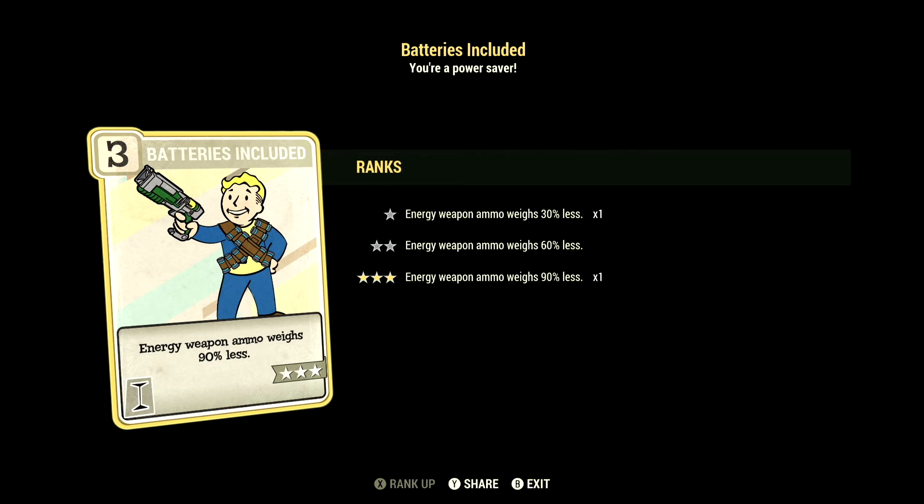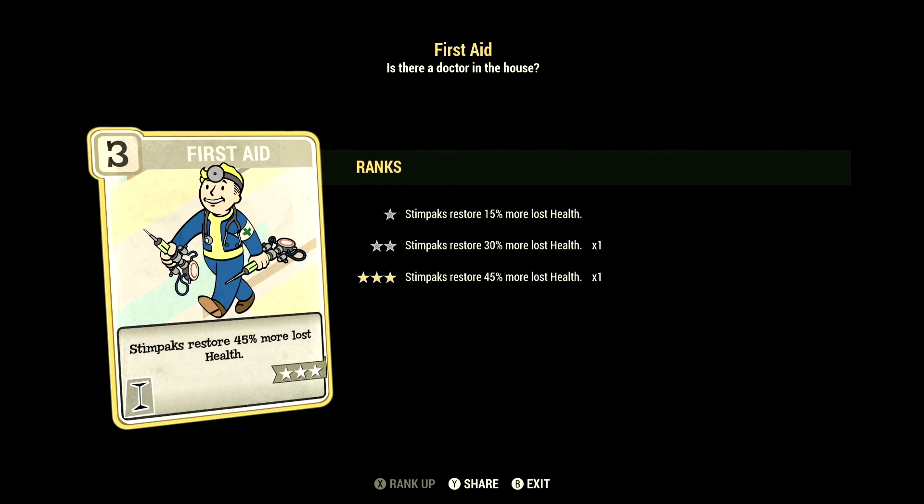Over in Intelligence, we have 6, and this one has Batteries Included at 3 stars — energy weapon ammo weighs 90% less. We have First Aid at 3 stars — Stimpacks restore 45% more lost health.